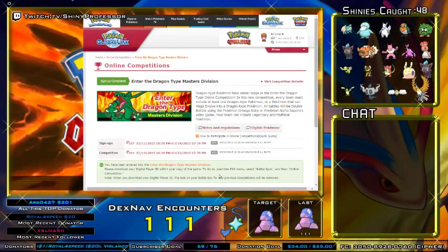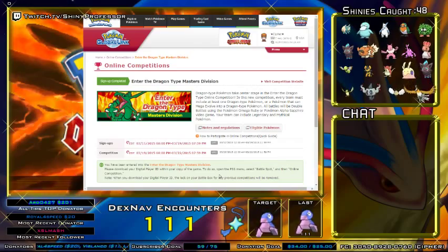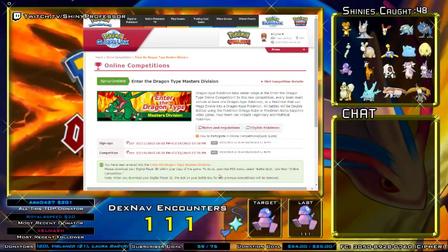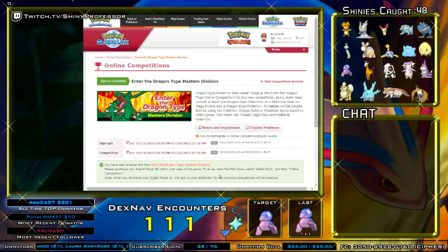Do this through the PSS system — you select battle spot, online competition, and you're set to go. Remember, when you select to download your digital player ID, it's going to lock your battle box, so you want to make sure that your team is ready to go before you do that.